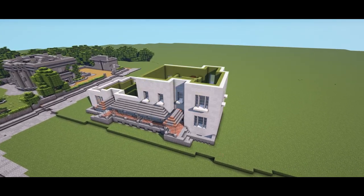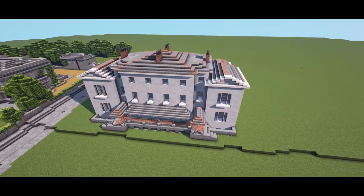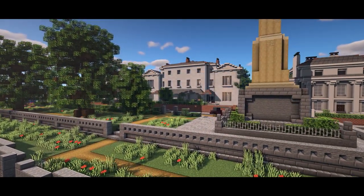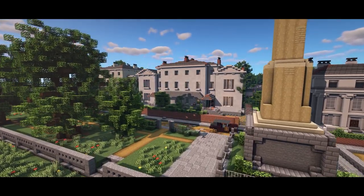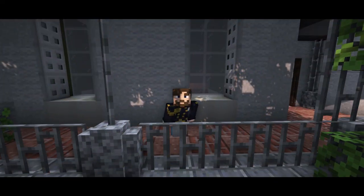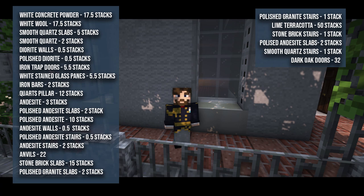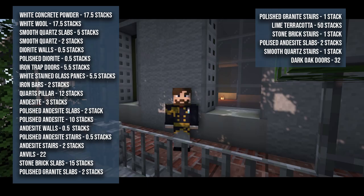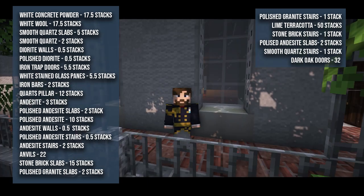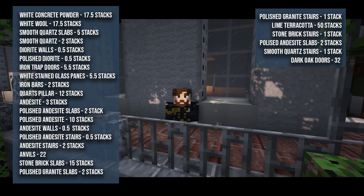In part two we will do the upper stories — the first floor, the second floor, and then the roof. In part three I'll show you how to build the garden and the driveway along with a nice little orangery slash conservatory on the back. Let's get into this build. I'm going to put the material list on screen now — the materials for the entirety of the house. Yes, we are building out of white concrete and wool.